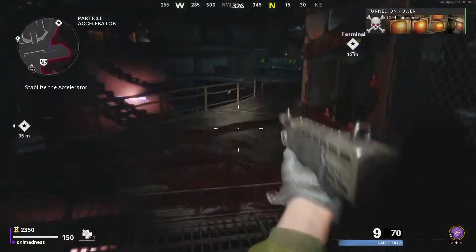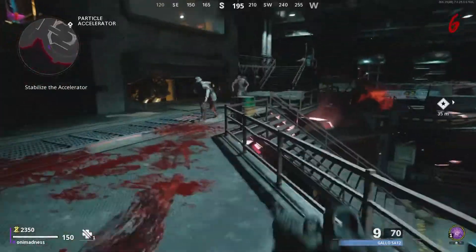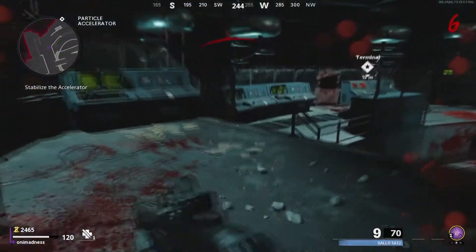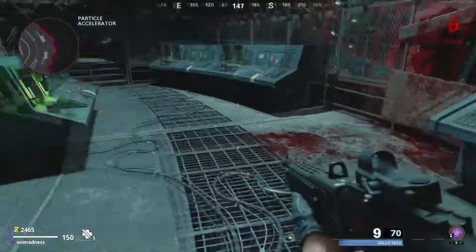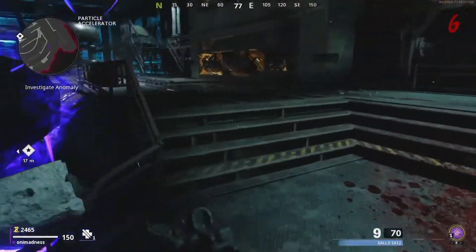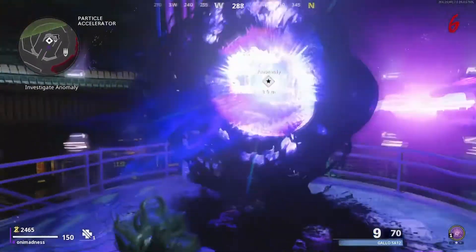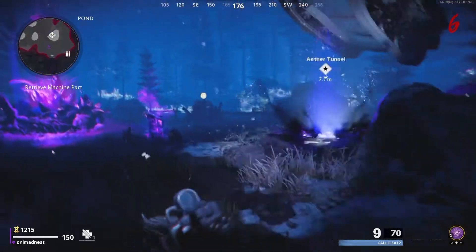And after that, we need to turn on some switches. And after that, go and do the Anomaly. And run into the Eater Tunnels.